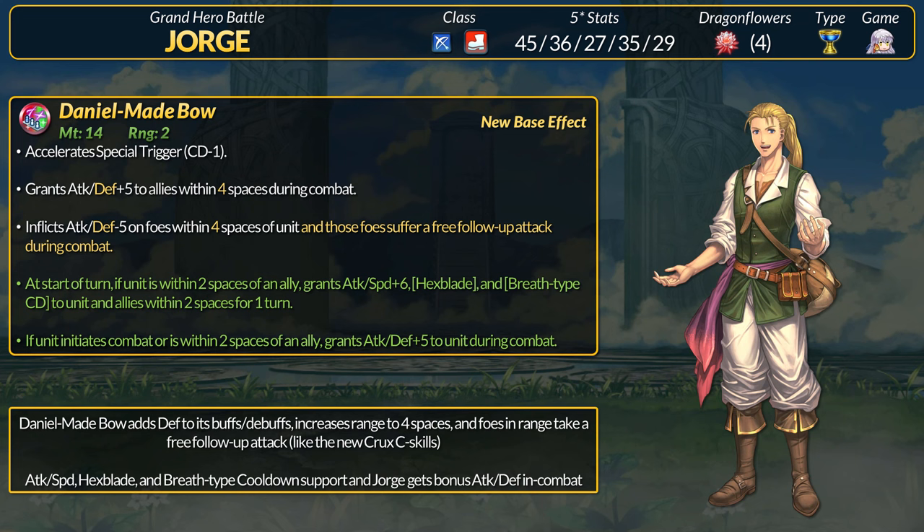The heroic relic we're fighting for this month is George, whose introduction to Fae is all kinds of controversial. At the very least, intended systems gave George some unique traits such as still being the only free-to-play blue infantry archer. He is on the more defensive side with his high HP and decent defense. George's brother Daniel appears in his special art and made his bow — it accelerates specials and grants plus 5 attack and defense to allies within 4 spaces during combat.